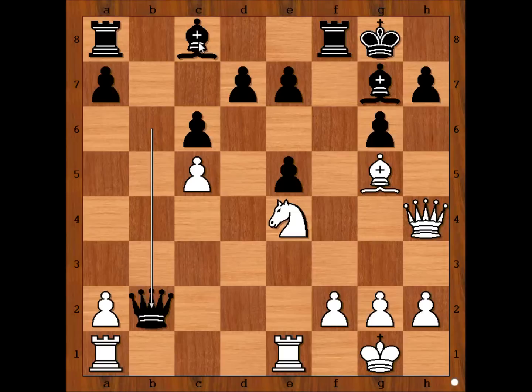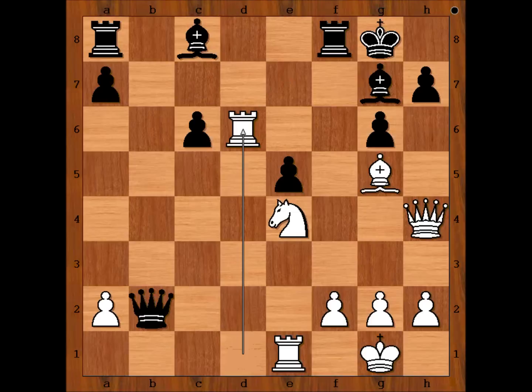White to move — how should white continue? Luca Van Veli played rook from a to d1, allowing black to capture one more pawn. But Yifan Hou decided not to go after the pawn but to bring the bishop into the game, and she played d5. Pawn takes en passant, e takes on d6, rook takes on d6, bishop to f5 — finally the light-squared bishop is in the game.